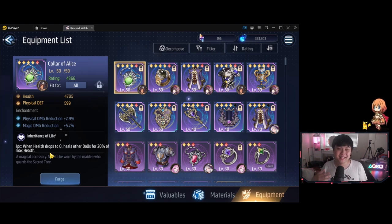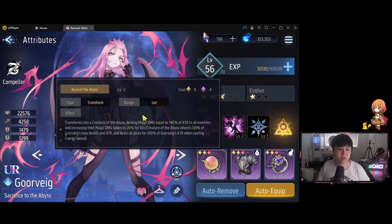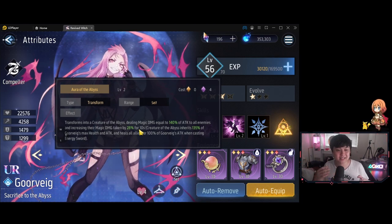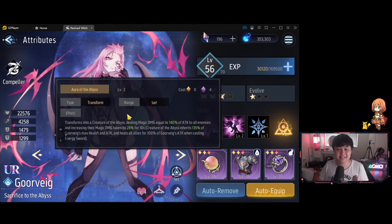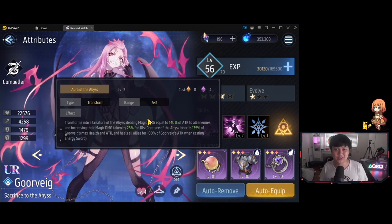Generally speaking, when one of your dolls die, it's pretty much GG at that point. There were only very few possibilities where I could see this actually working. The first thing I tested was for Gore Vague, who actually transforms on her second skill — she turns into a monster for 10 seconds and then turns back into her base form. So I tested if the ring would heal teammates when she came out of the transform. Sadly, that was not the case. That rules out the first possibility.